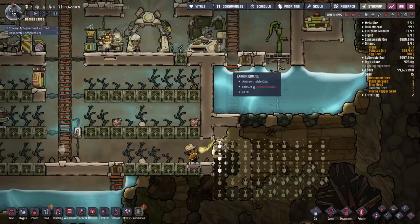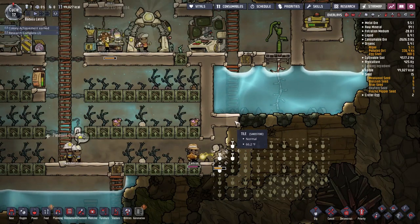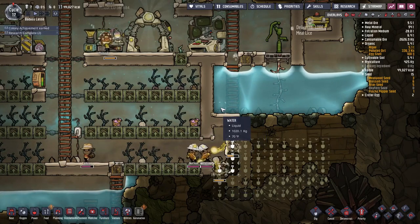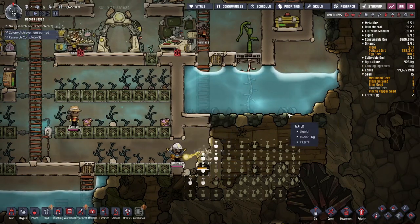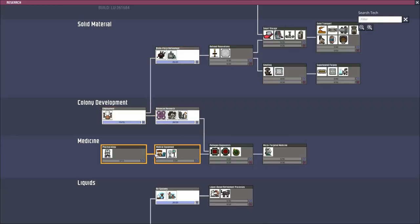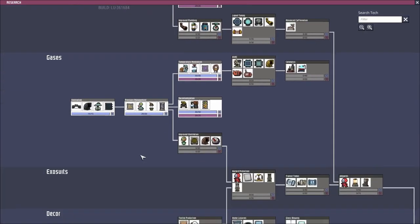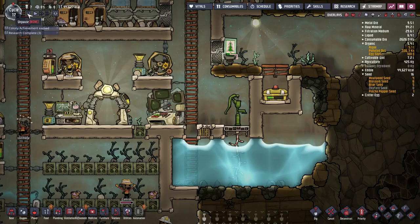I'm going to keep an eye on that tile for water pressure damage — that's only a little over a thousand kilograms, but I don't know if it cumulatively keeps track of that. We've got our brute force refinement going, so now we can get refined metals. Looking at research: improve ventilation, atmos sensor — critical for our up-and-coming electrolyzer research.